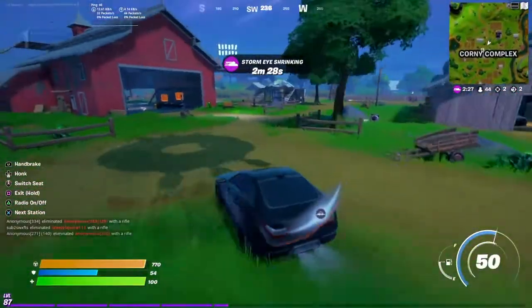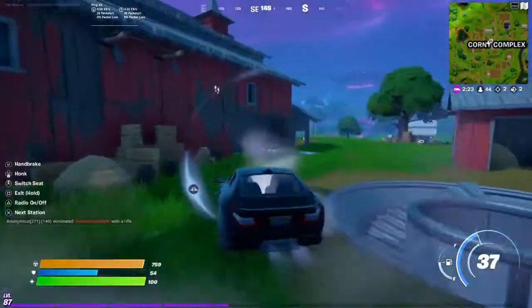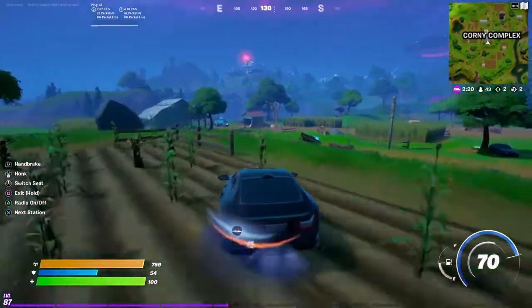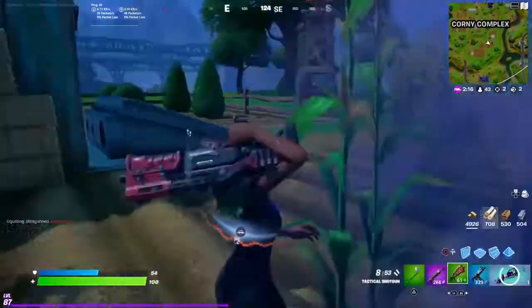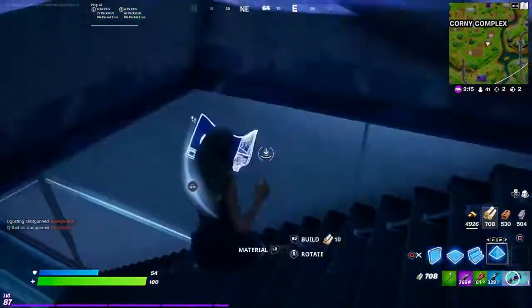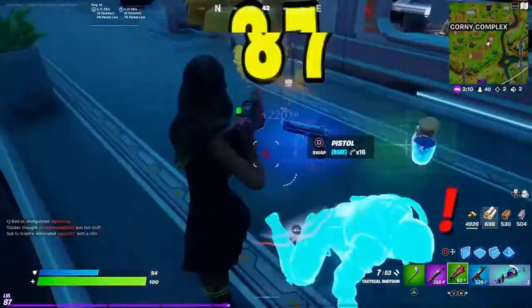Oh my gosh, where are we going? He's trying to abduct me. No! We can make it to this little bunker over here. Get down. Oh my gosh. Alright, now we're just going to stay in here for a while. There's also an IO chest.